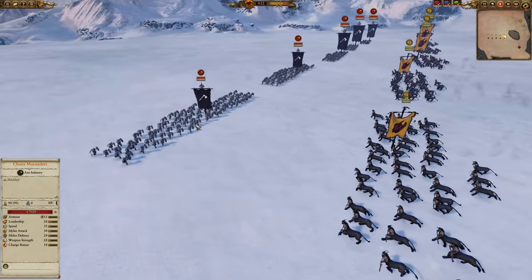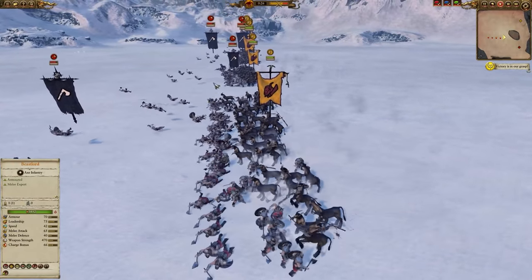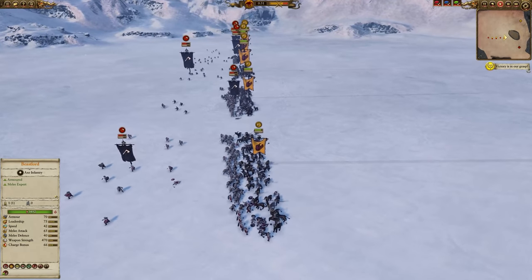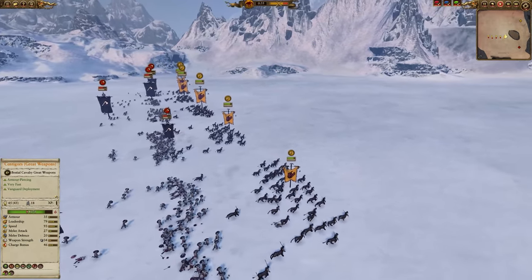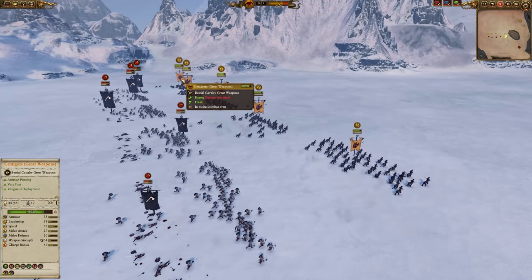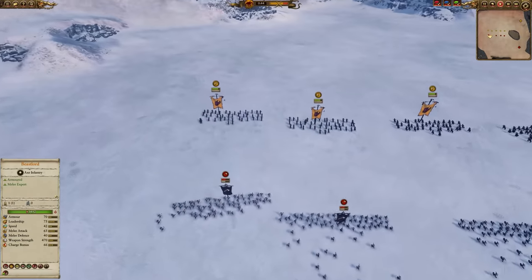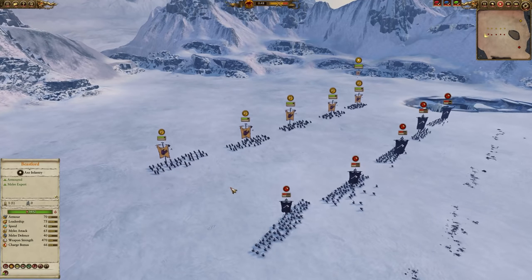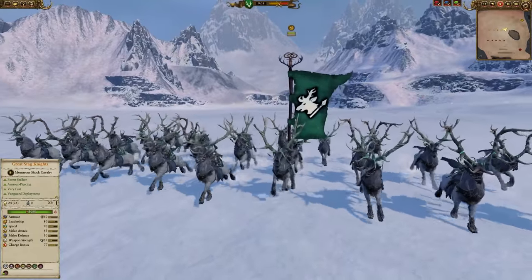Now trying it on the new beta charging into those Marauders - way less damage taken on the charge, they're in much better health. Leaving them fighting for a few seconds and getting them out, that looks much better. Seems like a big improvement for the Centagors - certainly less damage taken. They're generally regarded as a little bit underpowered and useless, but now they should be much better, at least against infantry.